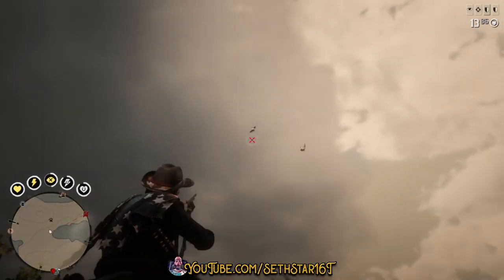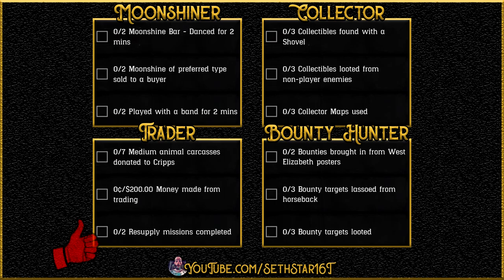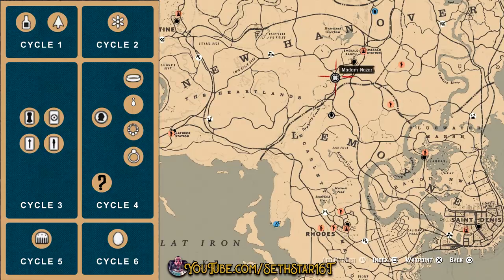Number 7: Loon Skin. I got mine out at Shady Island. I also recommend the area just southwest of Van Horn. Here's a quick look at your level 20 roll dailies, collector cycle, and location of Madame Nazar.